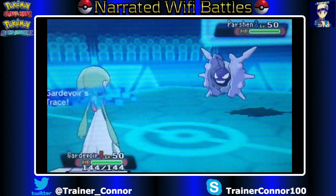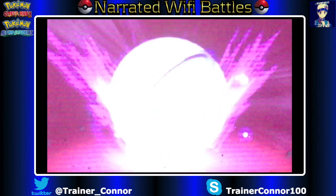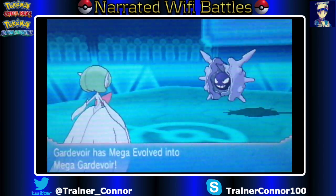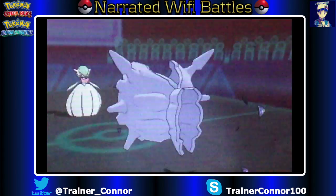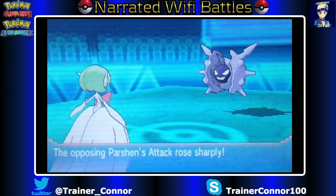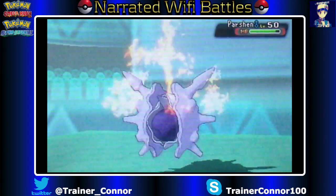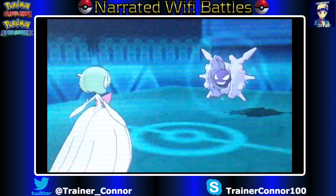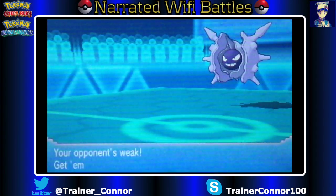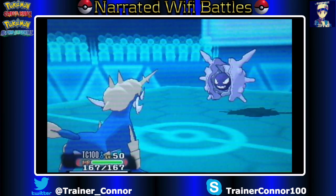I am using the same team as last time, last video. If you have not seen it, check it out. My opponent is packing a really powerful team as I face off against him. Starting off, he has a Shell Smash Cloyster setting up right off the bat. I was expecting either a Focus Sash or a Weakness Policy, and he has a Focus Sash. But now I'm expecting a Water-type move or Icicle Spear, not Rock Blast.